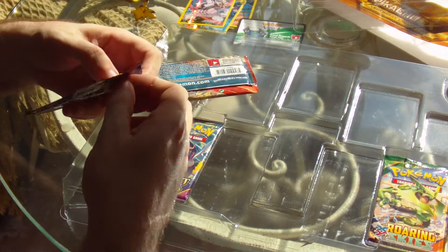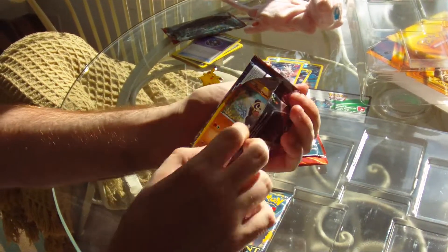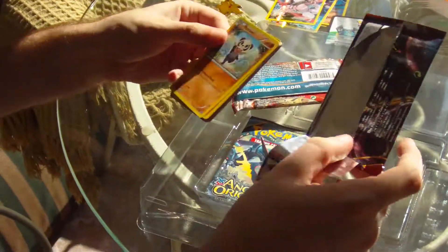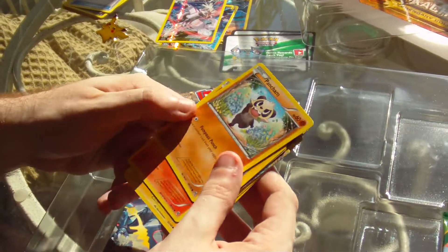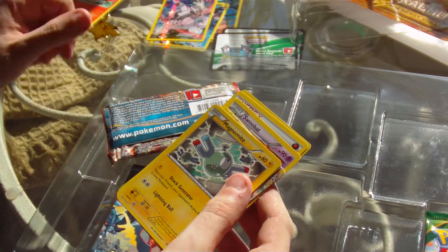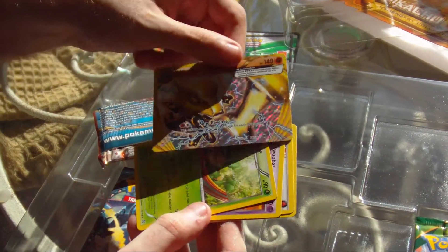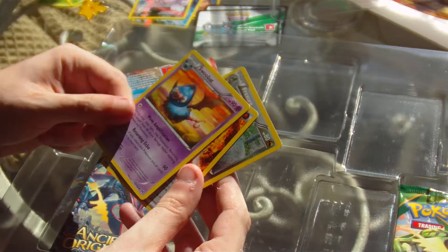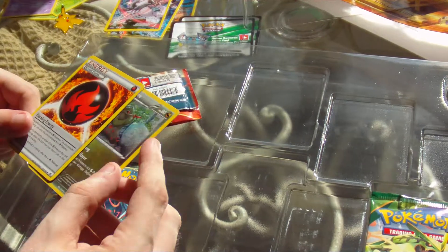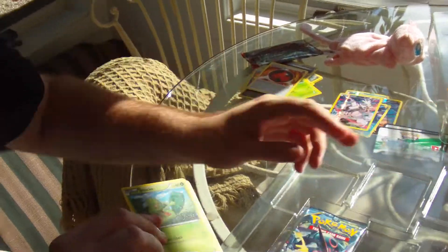Let's see if we can get this Breakthrough pack open. I've already got one of these cards right here. We got Pancham — I think I've already got one of those — Fennekin, Magnemite, Ralts, Chespin, a Marowak EX card — nice — Simisage, Swoobat, Burning Energy, and another Druddigon. A little bit of overlap. I think I have some of those cards already. Moving on.